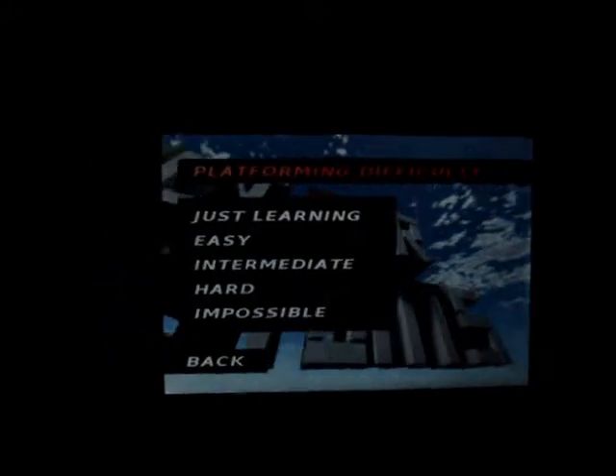You'll have five difficulty options: Just Learning, Easy, Intimidated, Hard, and Impossible. Let's go into Just Learning and click on one of them — let's click on A. You'll have five tracks in each difficulty.